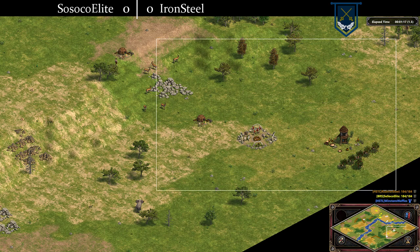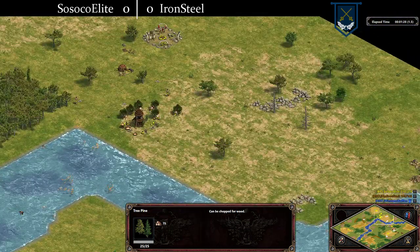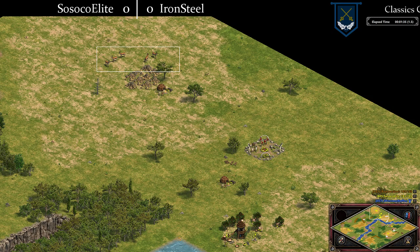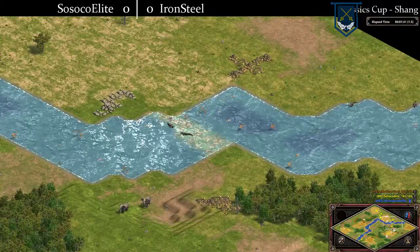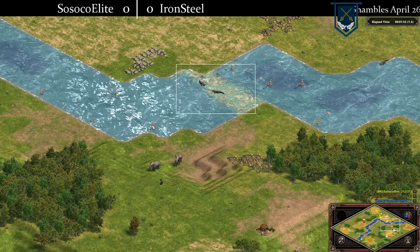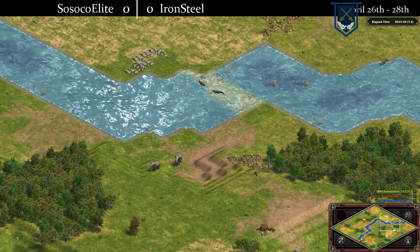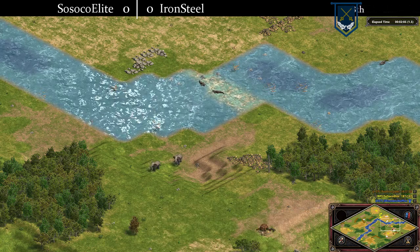It's extremely rare to see bugged berries on this setting, as you tend to have a lot of space between your town center and your woodline. There aren't as many cliffs, there tends to be a lot of open area for your initial base. Now Ironsteel is also going to be luring his Gazelle. Maybe Sissoko did not see these Gazelle up here — that could have been an issue for him. So we're just going to check the river real quick: just one standard crossing.